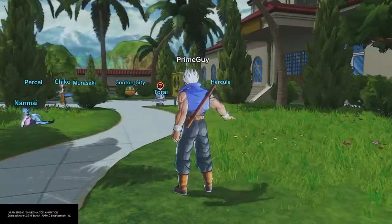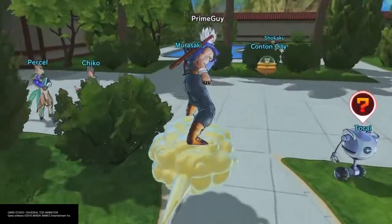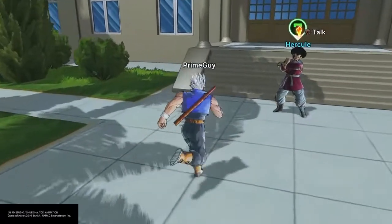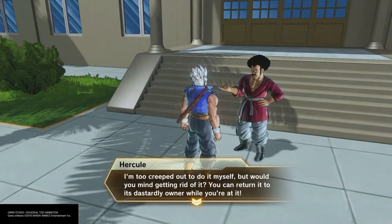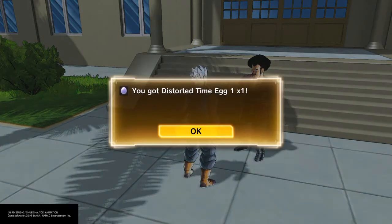What you're going to do, as you can see, is just go to Hercule and talk to him for a little bit. As you can see, I'm about to get the egg right now — and there it is, I got the first distorted time egg.